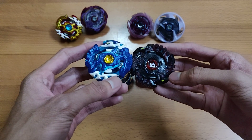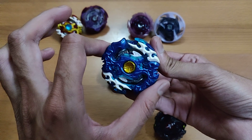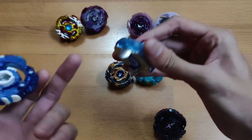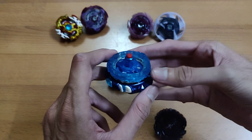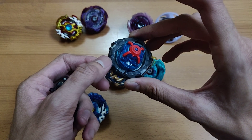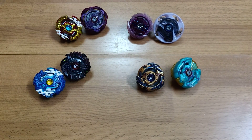The next pair is Spriggan Requiem and Shelter Regulus. This Spriggan Requiem is a random booster version in blue color, in really good condition with hardly any chipping. It comes with Zero Disc, Lift Frame — which is really rare and available in Vice Leopard booster — and Extreme Driver. Shelter Regulus is a bad layer but is compensated with 7 disc, black Star Frame, and Ultimate Reboot, which is essential to complete God Valkyrie.